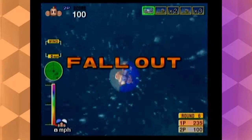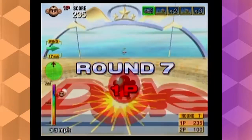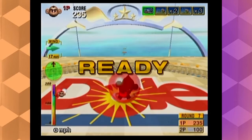Oh no, I glitched through the bottom. Apparently if you land on the ocean, somehow it's worth 15 points though. Well, kind of above it. Yay, nothing. Even though that's a lot of wind - 17 miles an hour. Let's go.